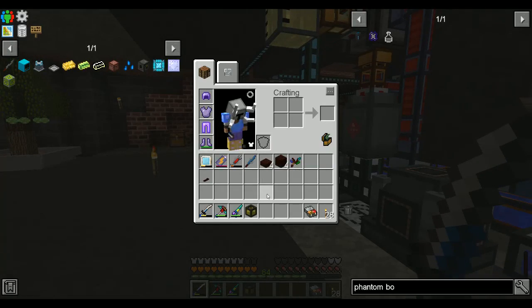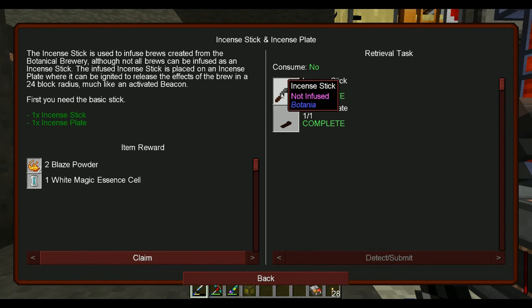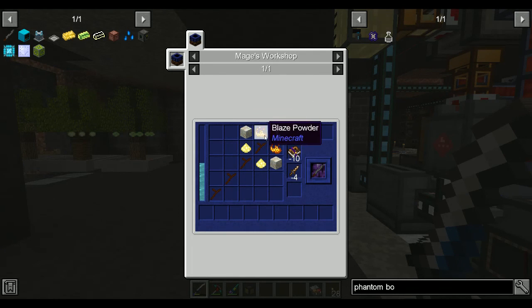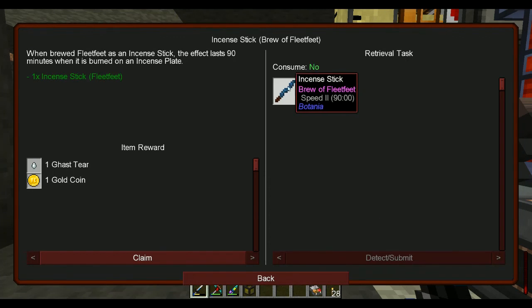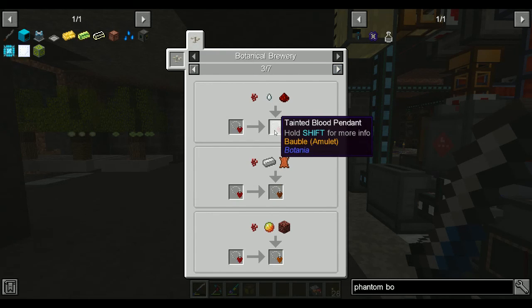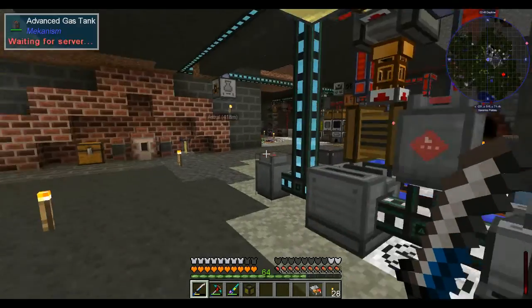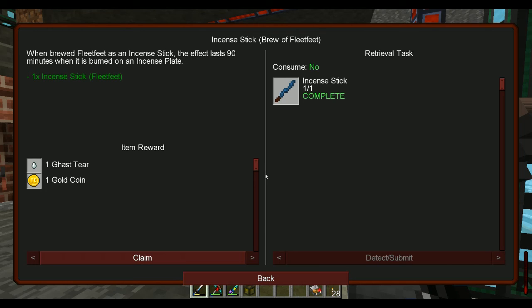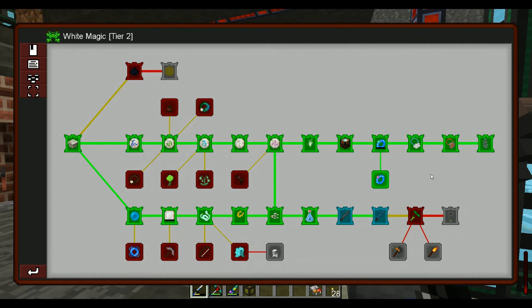The other thing I did was a couple more Botania things. I wanted to see what these incense sticks were about, so I went ahead and made these. Not too hard of recipes. They are short on being able to make more white magic dust — we're low on mana powder. Basically, you take the incense stick you make and brew it on the botanical brewer, and then you burn it. It acts like a temporary buff, like a beacon. So that's cool.